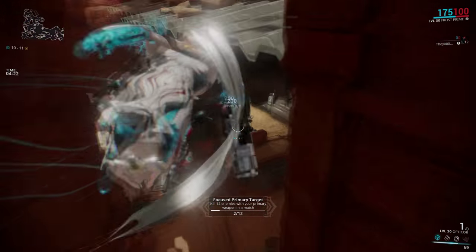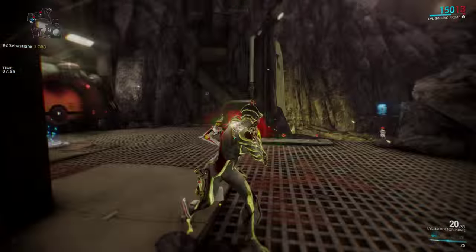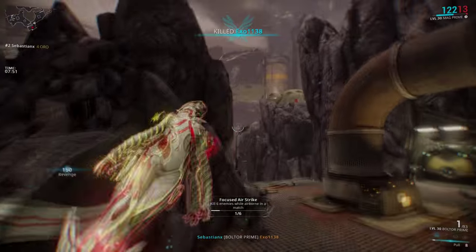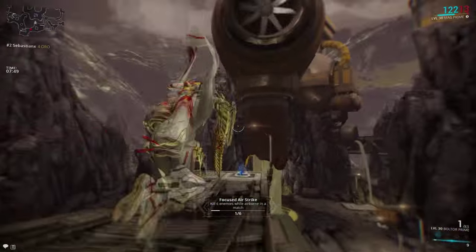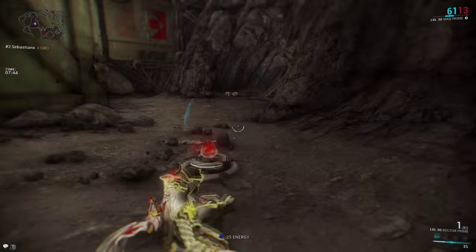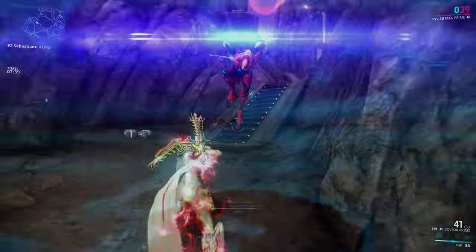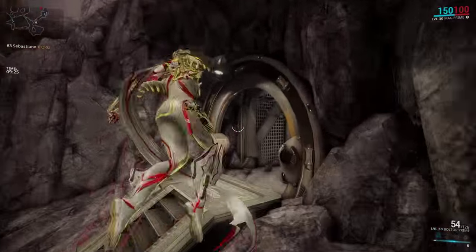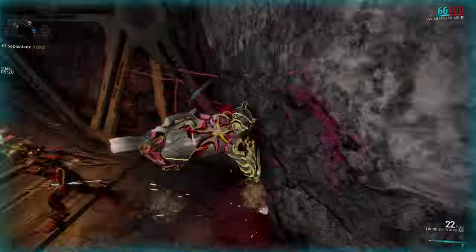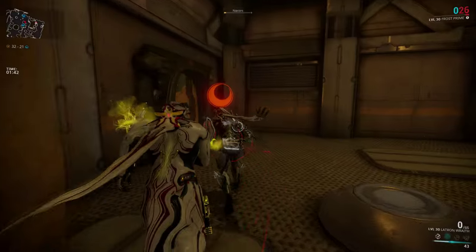Snapping onto a target is how fast you aim your cursor and camera in the general direction of your target so that the crosshair is on the enemy or in very close proximity. Tracking is the ability to keep the aim on your target after you've snapped onto it, as long as the target doesn't break out of your snap and force you to re-snap. I, for example, am a good snapper but a bad tracker. As you can see in this example, I quickly turn my camera and stop roughly close to my target's position, take a few shots, but can never really keep the cursor on the target for a long period of time.